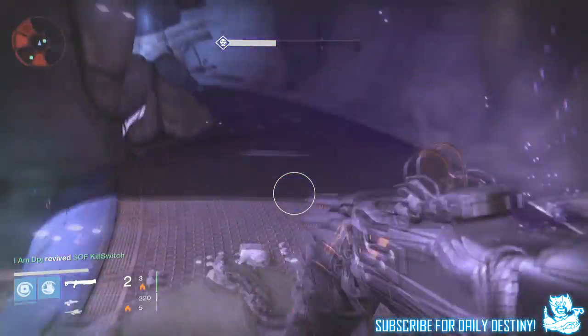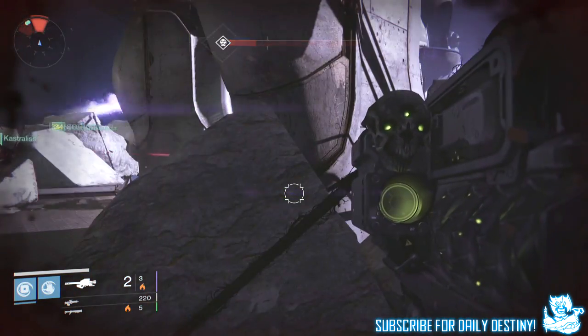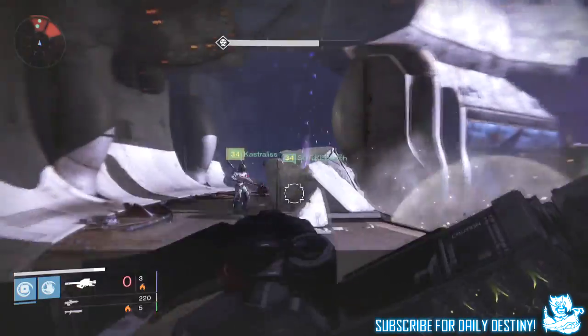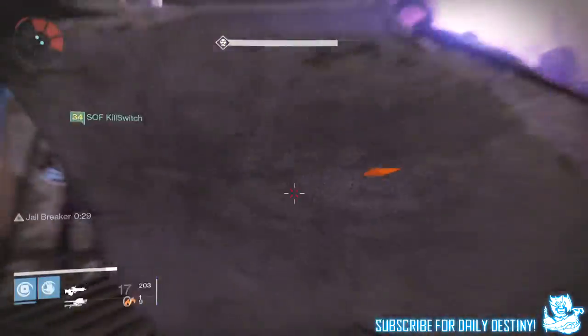Player two is the person who will gain the Jailbreak buff, so once obtained you need to get out of sight of all enemies, because if you've got low health when that bubble drops you will die before escaping. The third player needs to help player two seek the unique-looking Goblin and kill the many enemies that will be on your backs. And it's as simple as that — this is how you beat Cauldron.